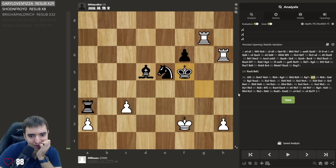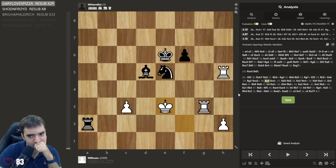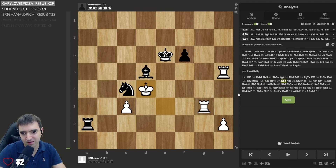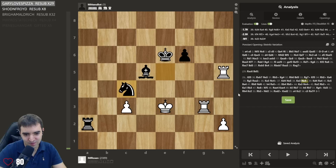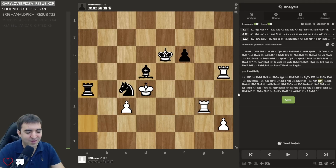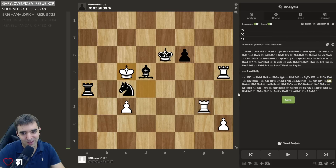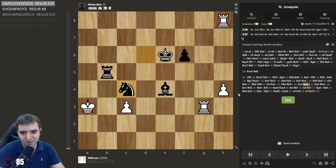Man, it outplayed me so cleanly though. Knight c4, king d4, and I went back — and I repeated a second time. And it knew not to repeat three times. Man, I feel like a cat toy. King c5 — this was a good game though. I don't think there were any super obvious blunders, and I had my chance with the opening.